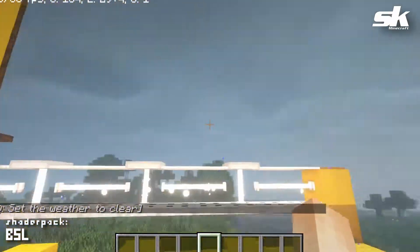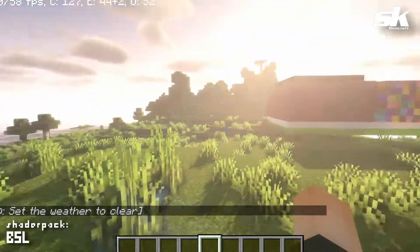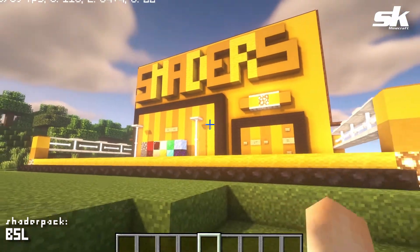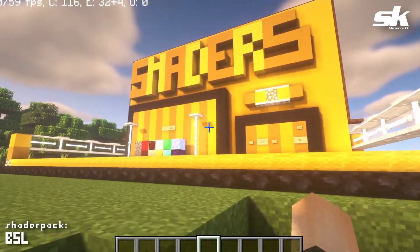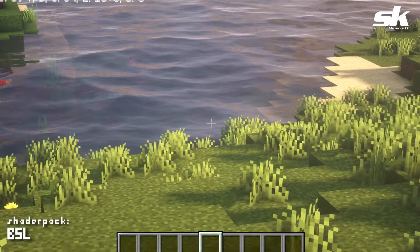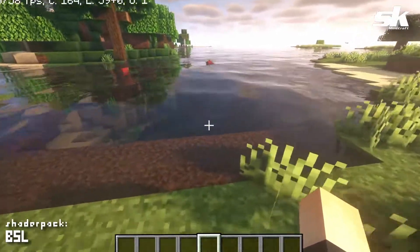The next shader is called BSL — this is one of the more common and famous shader packs around. Let's go ahead and clear up the weather so we can take a good first look. As you can see, everything is much more tame — we don't have crazy lens flares or anything too over the top, but things are more defined and clean.